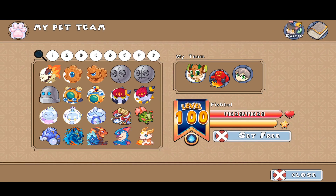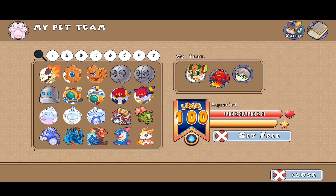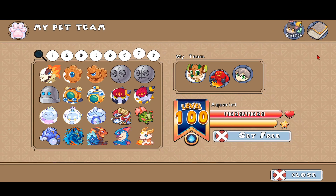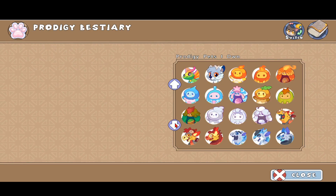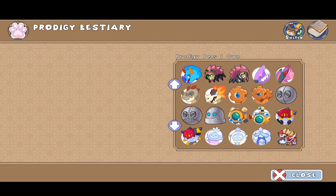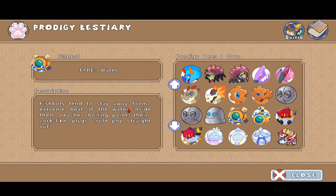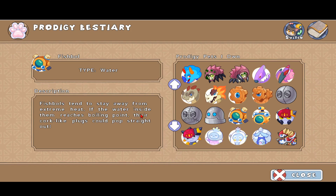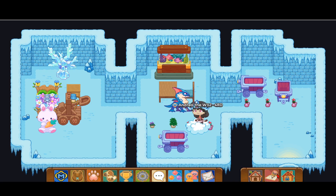It has eleven thousand six hundred and twenty-eight health at level 100. It evolves into the Aquaread, which is this weird thing with three eyes — not that cute, same amount of health. The description says fishbowls tend to stay away from extreme heat; if the water inside reaches boiling point their cork-like plugs could pop straight out. So I'm guessing it attacks by lifting the corkscrews and letting a torrent shoot through.